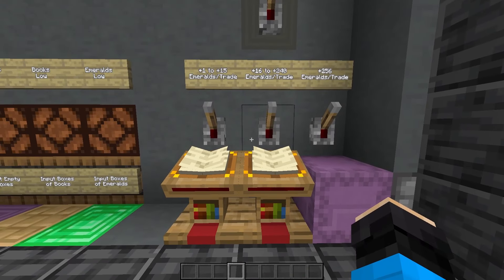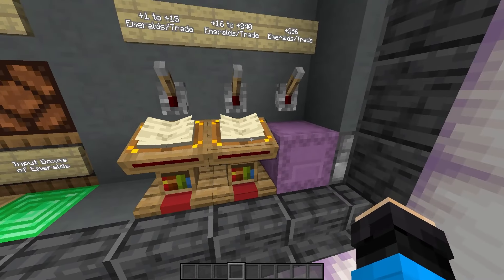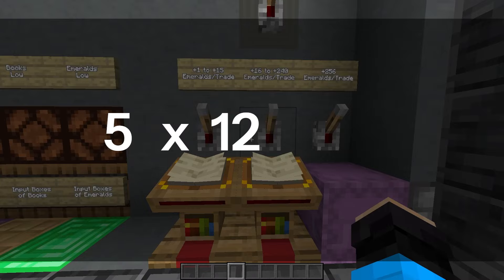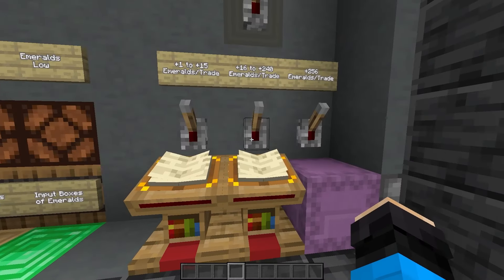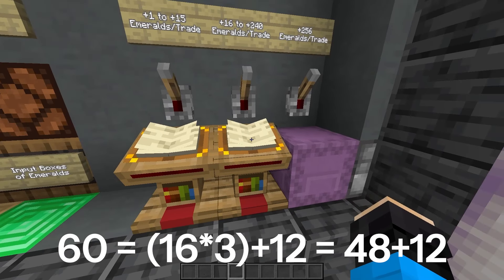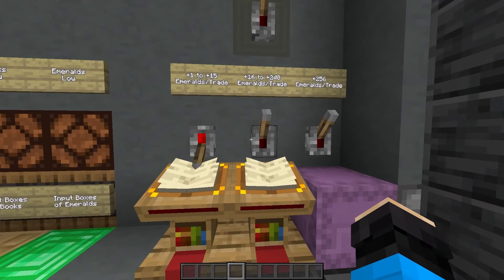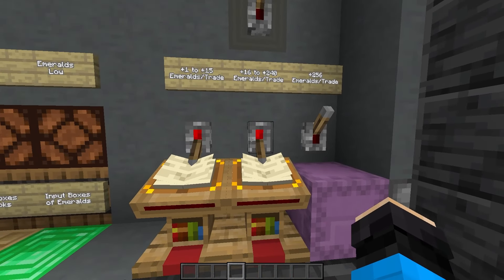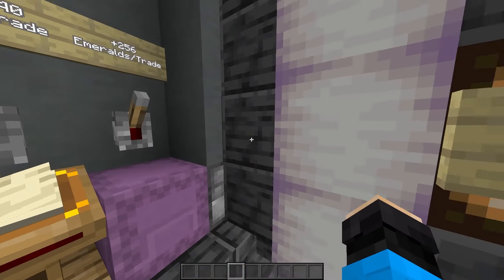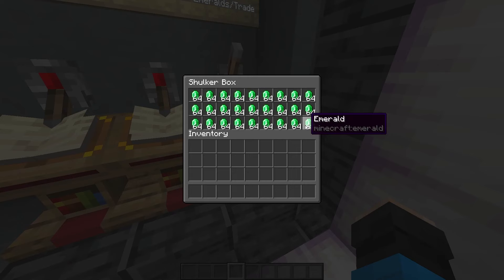The emerald resupply controls are also lectern-based — one for fine control and one for bigger batches. For example, if a trade costs 5 emeralds and you can trade 12 times a cycle, you need 60 emeralds per cycle. You take the closest lower multiple of 16 — in this case 48 — and put it in the batch control. The remaining 12 goes in the fine control, and you enable both drops. Every trade cycle, the system will then dispense 60 emeralds. You can also add 256 emeralds to the batch as discussed, though it's rare you'd need it. Finally in the corner is the box display for emeralds, from which you take your starting amount.